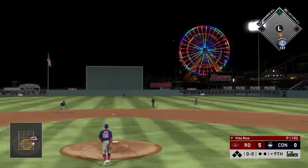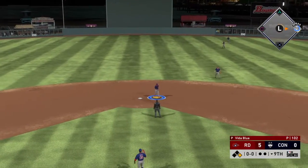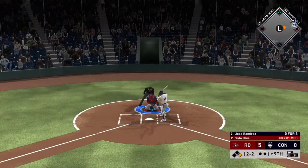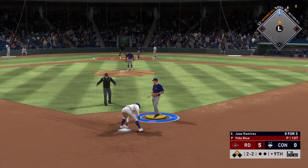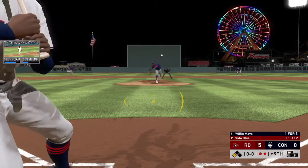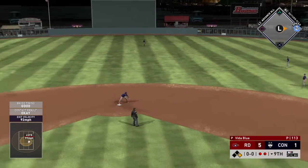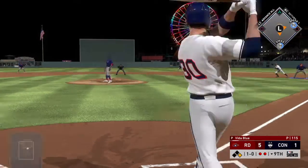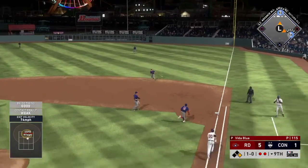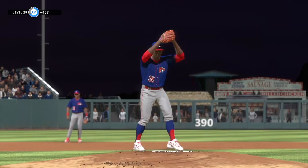Ozzie Albies leads off the bottom of the ninth with a single. We need five runs to keep this one going but Vita Blu has been really tough to hit — he's at a hundred pitches. Albies takes second on a wild pitch. With two outs, Willie hits one through the hole and we get our first run. Michael Conforto grounds out and we lose this one five to one. Tough game against a really good team. Make sure you hit that like button and subscribe — see you guys in the next one, peace out.